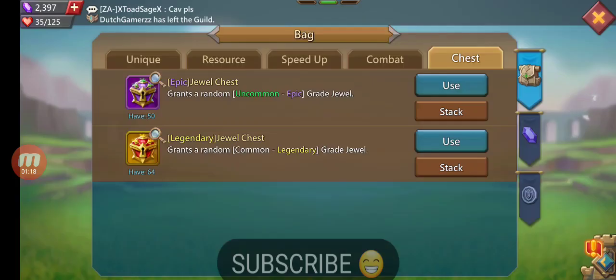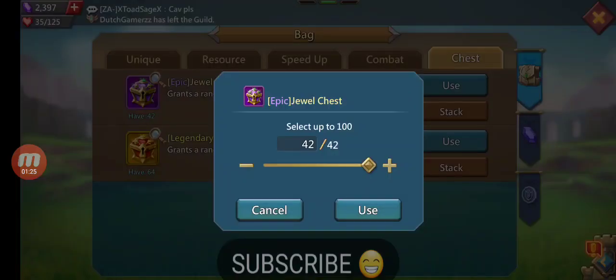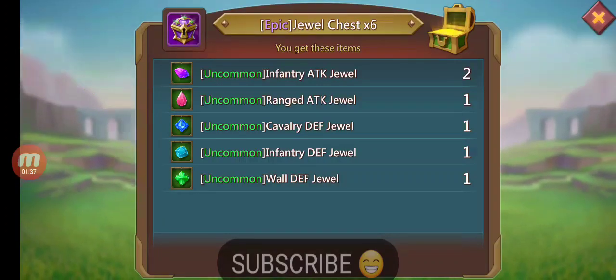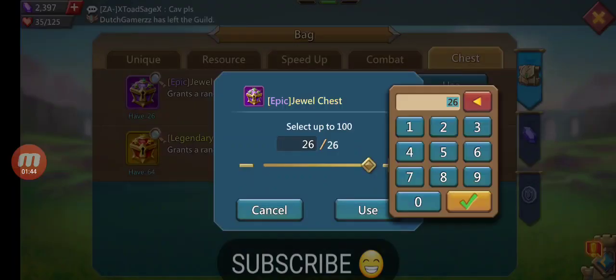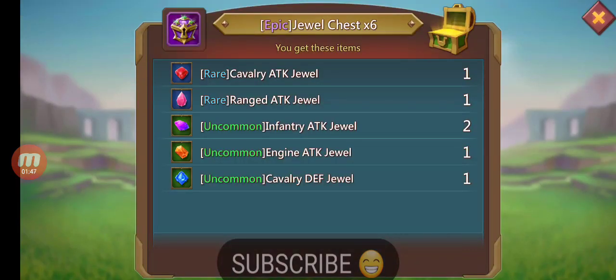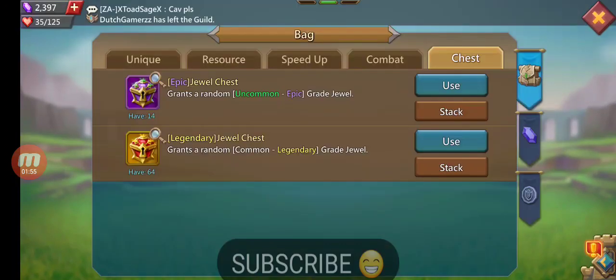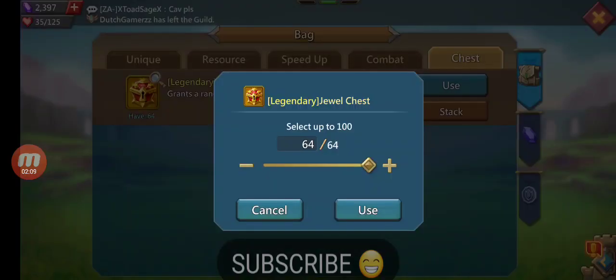Epic death jewel, uncommon cav. Maybe six is my number after all — let's try six guys. Uncommon infantry, uncommon cav, uncommon range, rare cav, rare range, uncommon infantry, uncommon infantry, uncommon range. Rare inf, rare range, uncommon range — six minus two is four, let's do it by four.